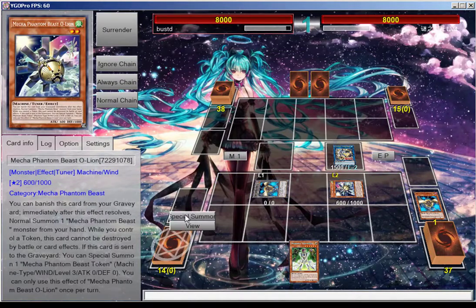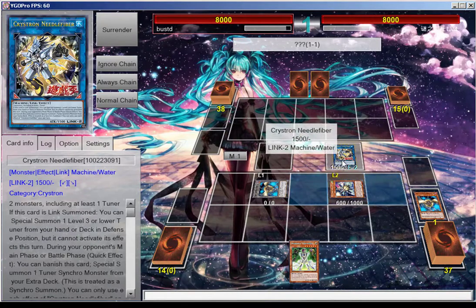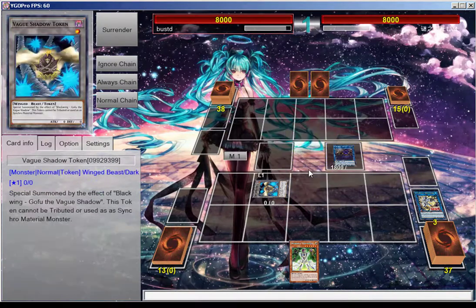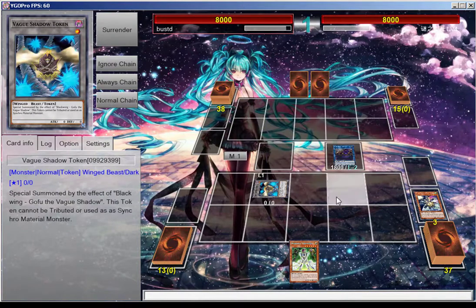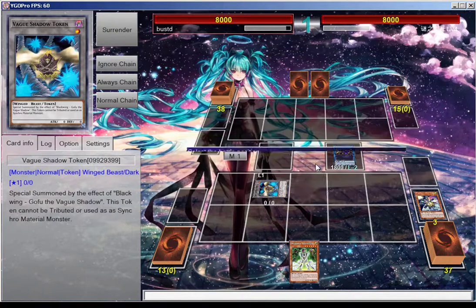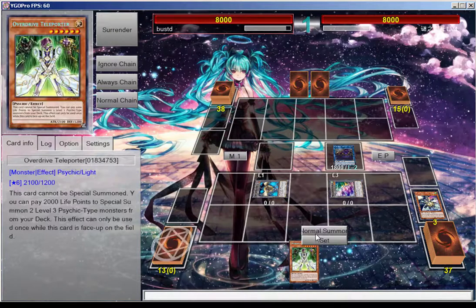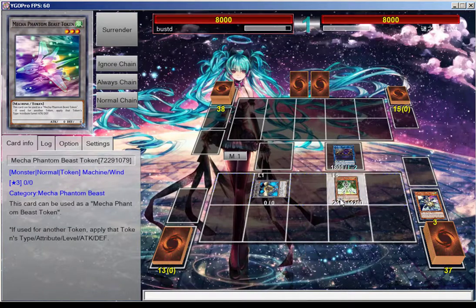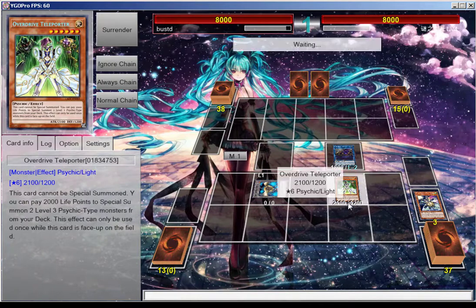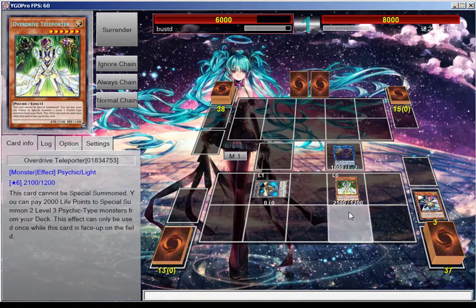O-Line does not matter where you go with these — just make sure that Genius has two open slots. We're going to go into Genius, then Mecha Phantom Beast O-Line is going to trigger giving us a token that can be synchro'd or used however you want. We're going to use that token to summon Overdrive Teleporter, and if you guys don't know what this card does, you can pay 2000 LP to get two psychic-type monsters.